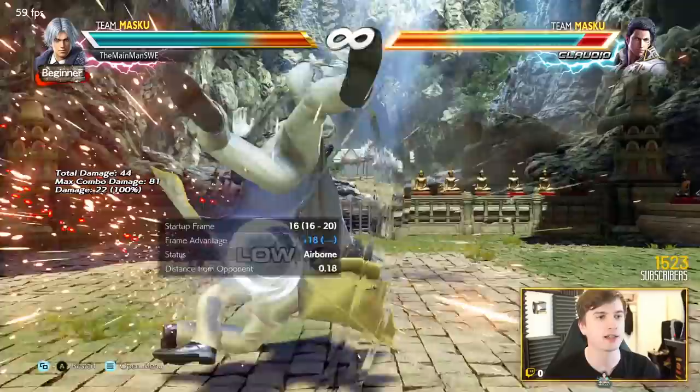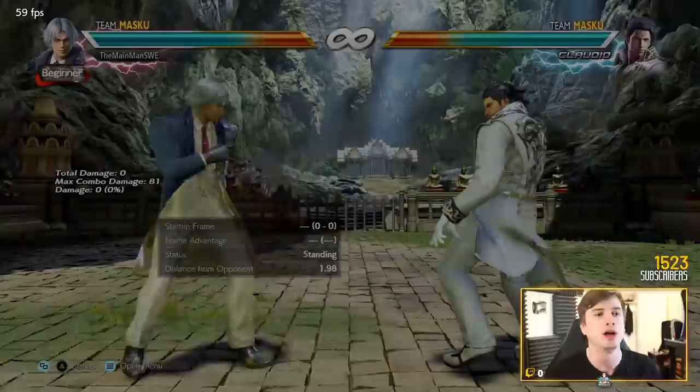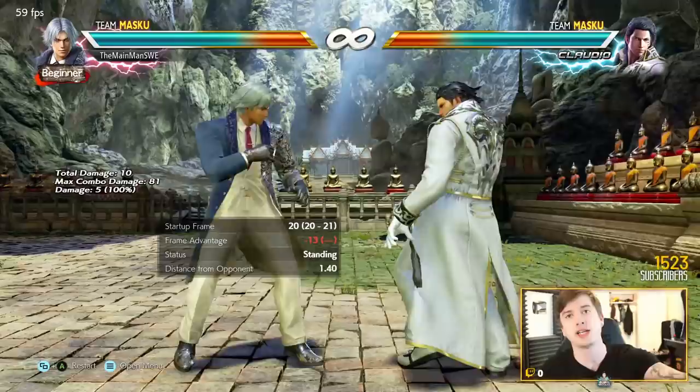And the 50/50 - you can threaten that from pretty far away with a beautiful slide. Learn to do this very quickly; it's much more technical than you think. Getting a good slide, you can mix that with while standing 2,3, or a half kick. To keep it safe-ish you can do while standing 2,4 - safe on block, but the second hit is a high so they can't duck that and launch you. Mix with while standing 2,3, so that's a 50/50 on its own.